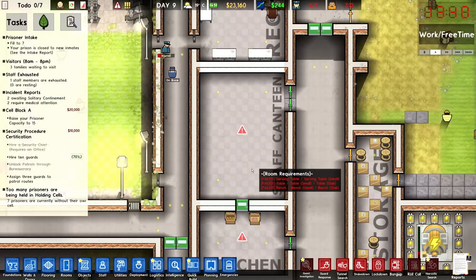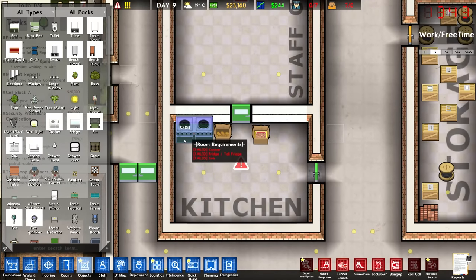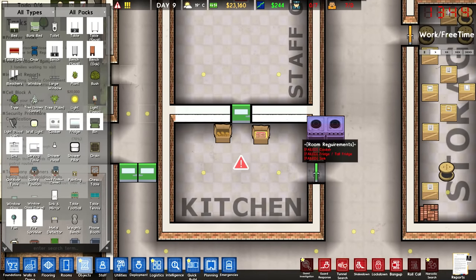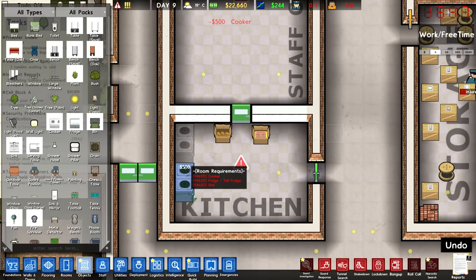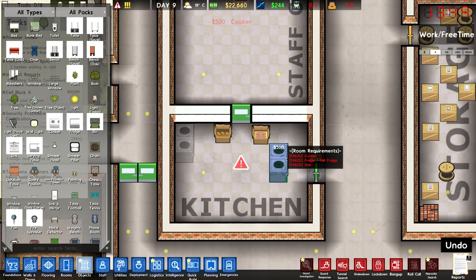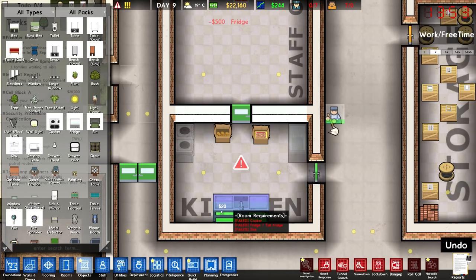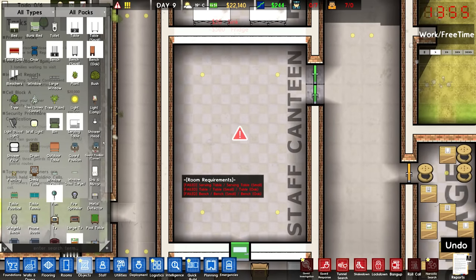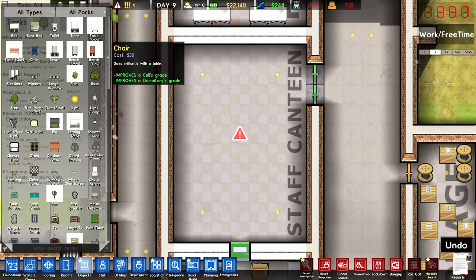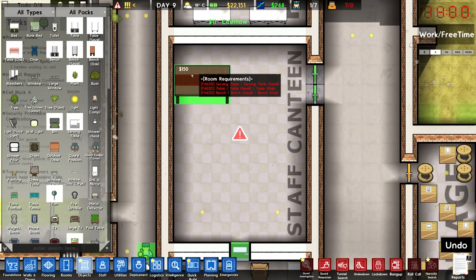For the staff canteen, let's keep this relatively simple. We'll start with the kitchen — let's go for a cooker. I think one cooker is probably enough. We can put a fridge right here and a sink down here. That'll be perfect for the staff kitchen. For the dining space, I kind of like the idea of using oak tables, just to make it a little nicer for the staff.